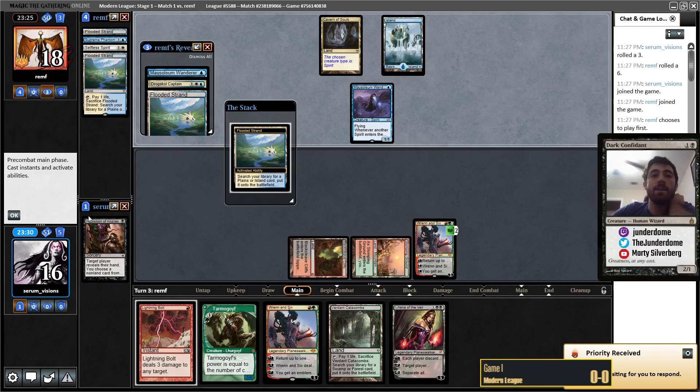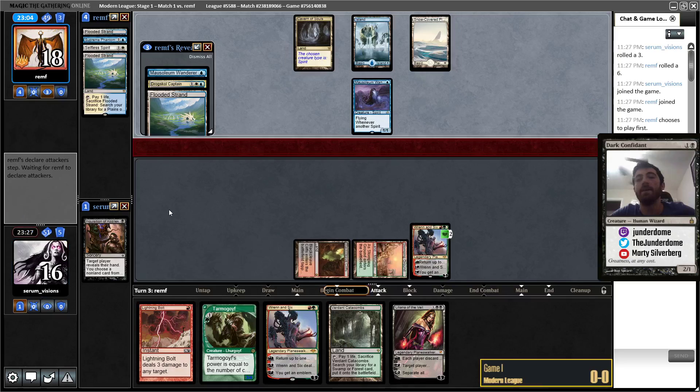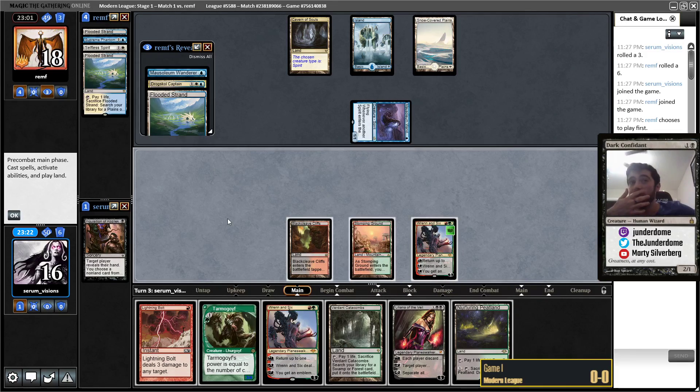I'm still not super high on Ren and Six. As I mentioned in the deck tech, this is mainly a copied list from Aspiring Spike's recent leagues. He was playing the Ren and Sixes, so when I mostly copied his list, I'm just doing what he did. I do think cards like Ren and Six get better when you're playing stuff like Seasoned Pyromancer, which can fill your hand with extra stuff you don't necessarily use — like extra lands. They didn't play Duskmantle Captain, which is kind of curious.